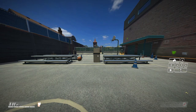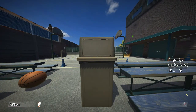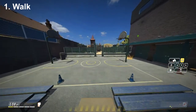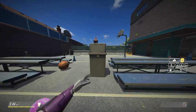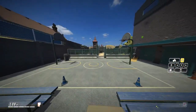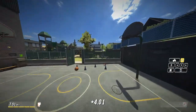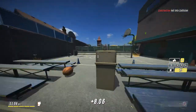You can see my inputs on the right side in the middle of my screen. So what I do is I walk, I jump and I click. And if I slow it down: you jump, you click, you jump, you click just before you climb. But it's a timing thing you have to learn.